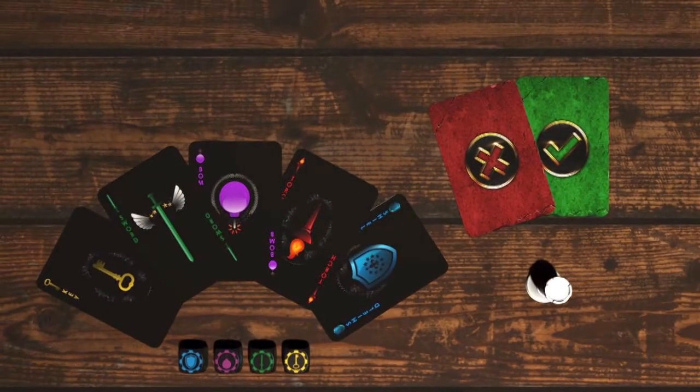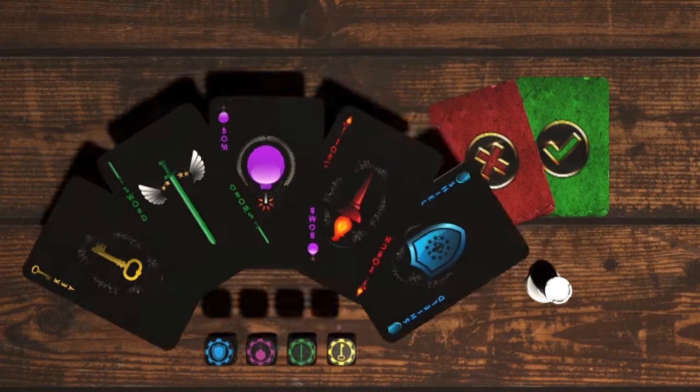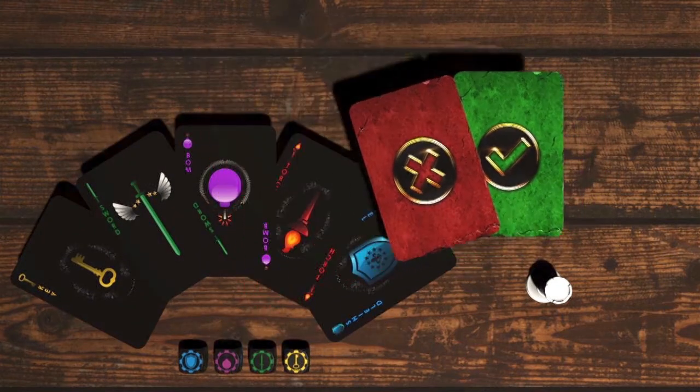Knights of Glory is played in rounds, each consisting of three phases: action, voting, and refreshing.